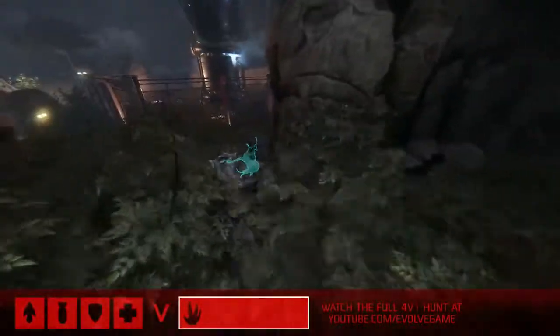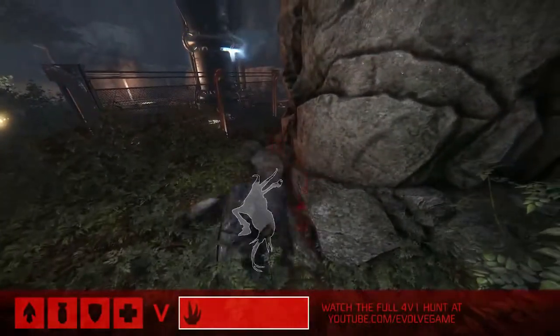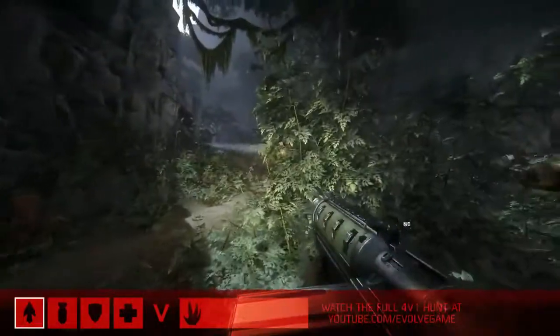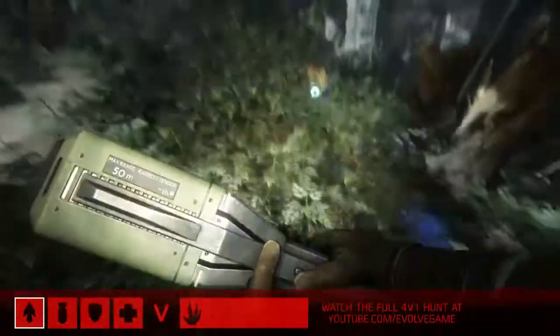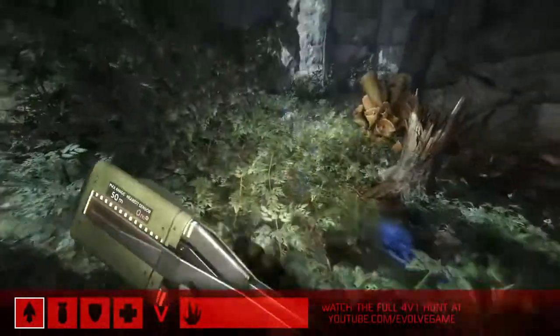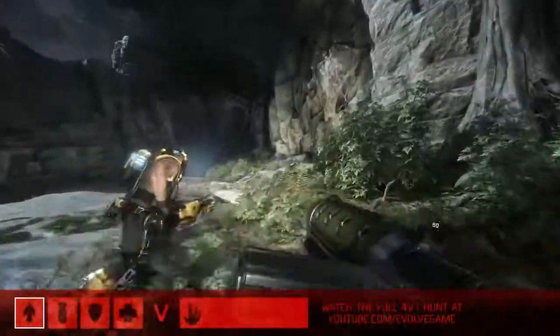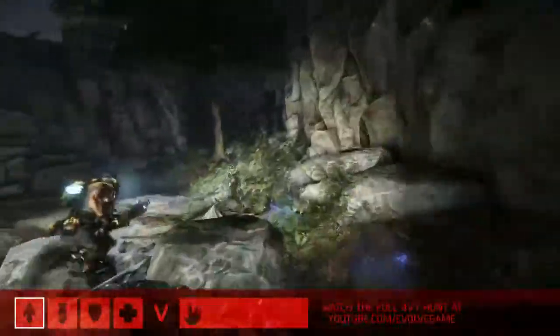Staging up is so important — it doesn't just make him more tanky, but he gets to place more skill points into all of those abilities he has at his disposal. But right now he is feeling a little bit weak. We can see all of the hunters have joined the battlefield. Immediately the trapper dropped his sound spike to help them track, but they've already got a bead on him — we can see his tracks on the ground.